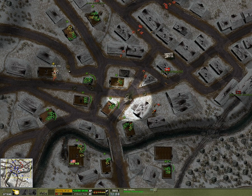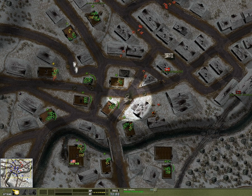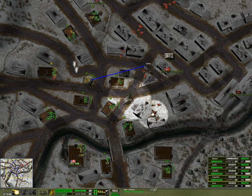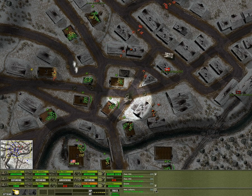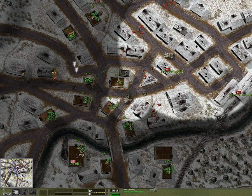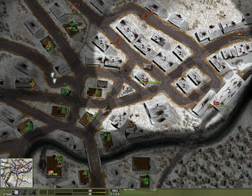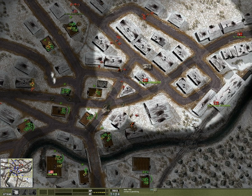Put some smoke up and cover — maybe retreat. I think these guys come around this corner; I can just shoot them with this squad. We've exposed some more infantry right here — heavy infantry squad. Don't see anything else.